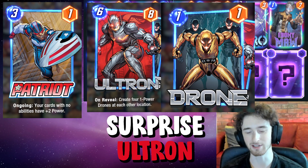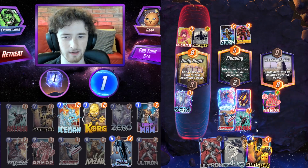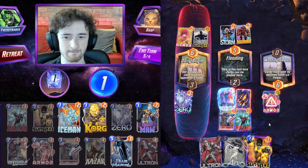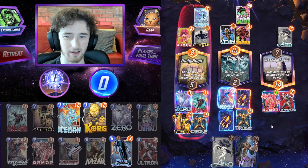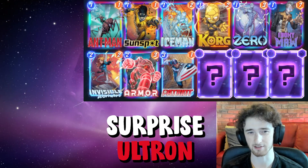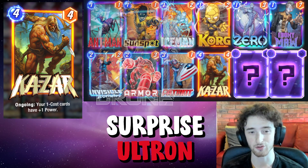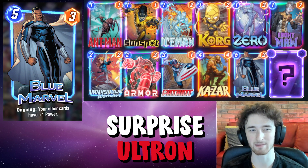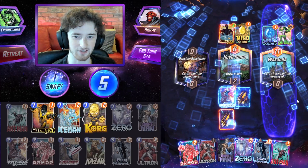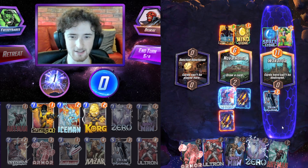Some games Patriot won't be super good and you might just find yourself having to retreat if you don't draw Ultron for turn six. But I generally like playing it on curve and just seeing if you get Ultron — if you do, you have the nuts, the best hand really. Next we have Ka-Zar — this is going to buff all those one-costs including the Ultron drones. Blue Marvel similarly buffs everything on the board.